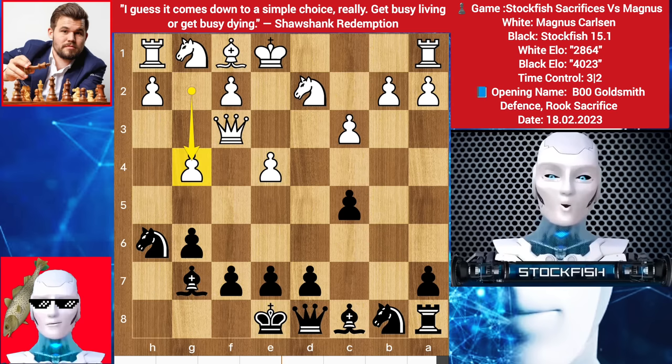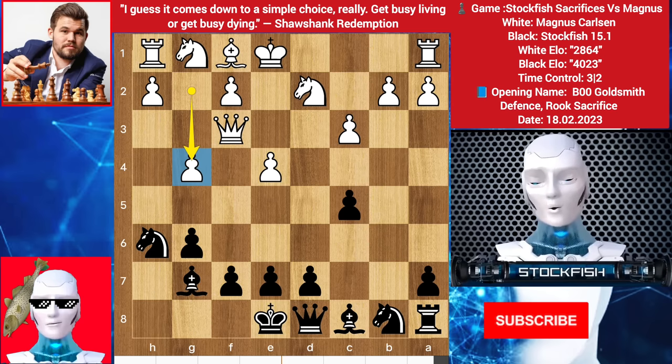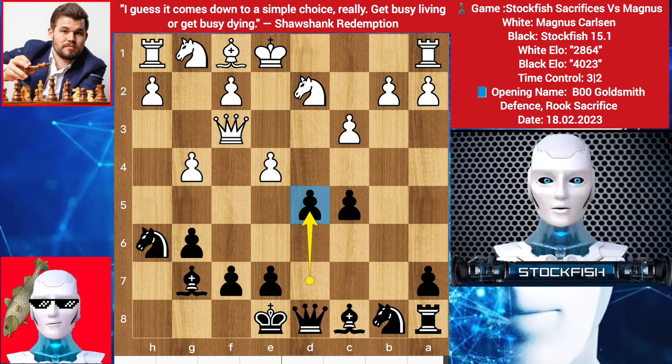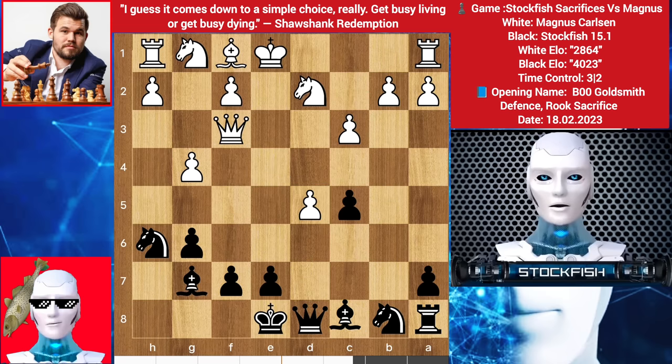Magnus played g4. Chess friends, if you haven't subscribed to my YouTube channel, you can like and subscribe to get more episodes. He wants to play g5 with bishop here, so I played d5, sacrificing another pawn — because I am Stockfish, sacrifices is my passion. But if you accept my pawn sacrifice, then I will capture your pawn, queen here, then queen takes d5, getting active on the middle of the board.